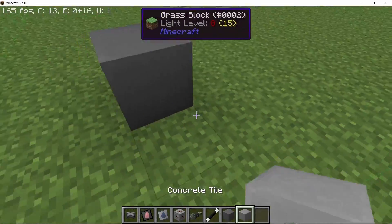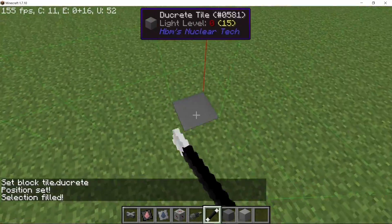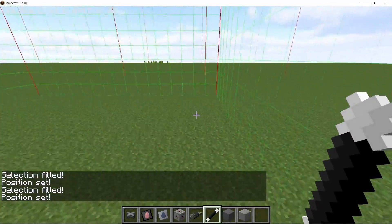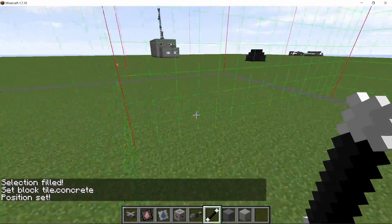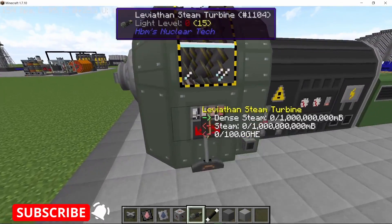Now we start with the foundation. Using the construction wand to set up a 4x4 chunk area — the outer part is going to be two grid tiles and the middle one is going to be concrete tiles, which is how I like to set my foundations for these reactor videos.